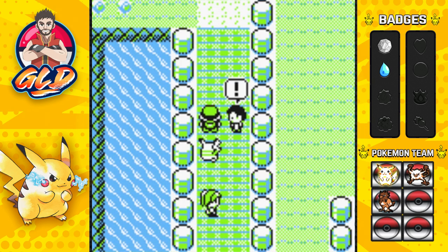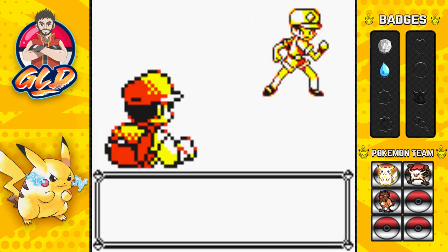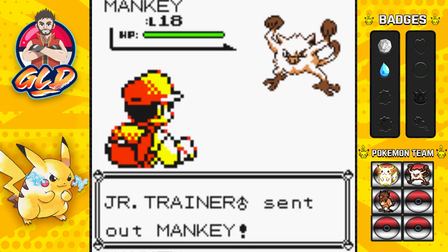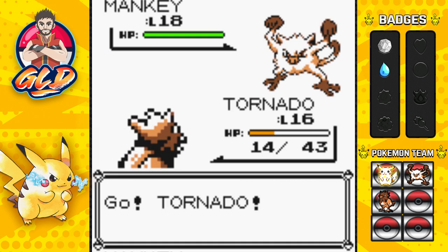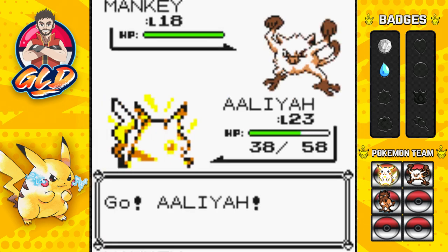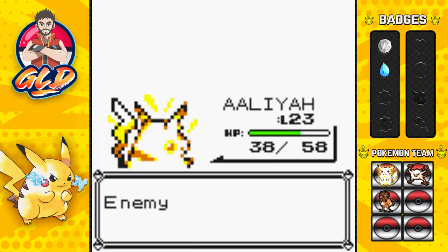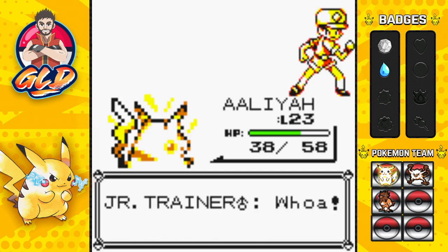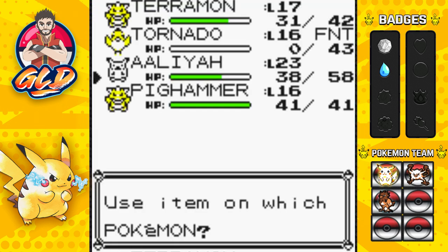Trainer number five says he'll stomp us — no he won't! Manky wants to come out, so Teramon was a huge mistake. Let's go back to Tornado. There goes a Scratch attack and just like that Tornado has fainted! Let's go straight to Aliah for a Thundershock — it takes more than half Manky's HP. Avoid that Low Kick and there goes Manky with a critical hit! We've defeated another trainer. Let's heal up our Pokemon because this is going to get interesting.